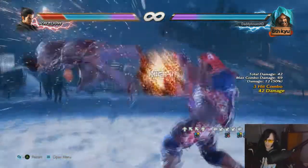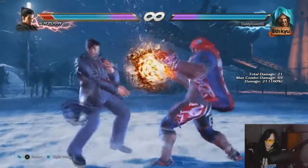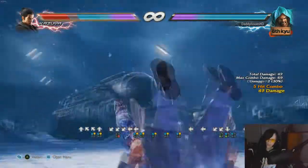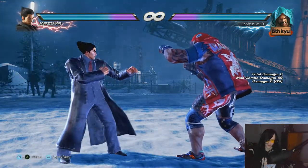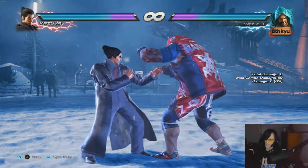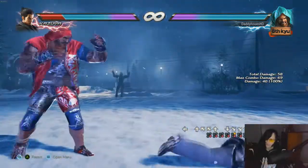You can do quite a combo and end it with a grab — it can be quite difficult but you're doing around 67 damage, though usually you're supposed to get one more jab in there. It's a bit difficult to land the full version.